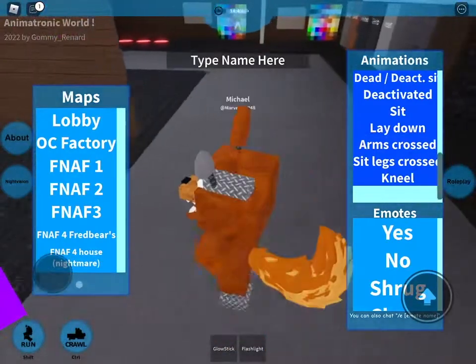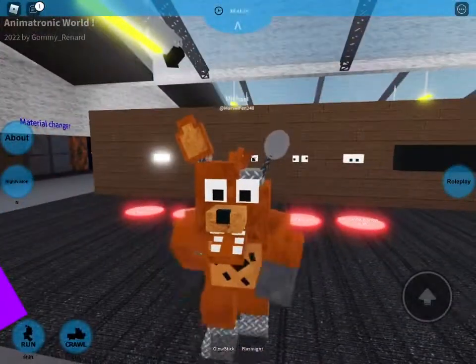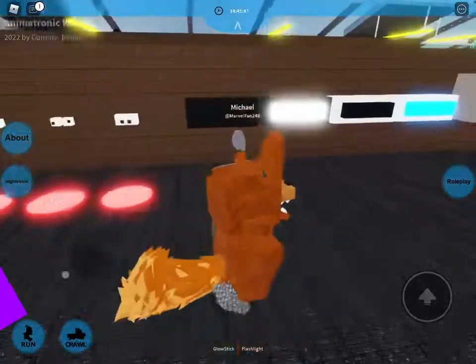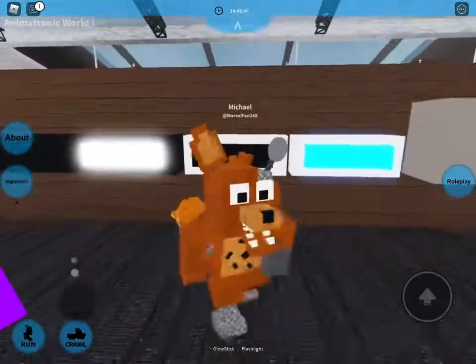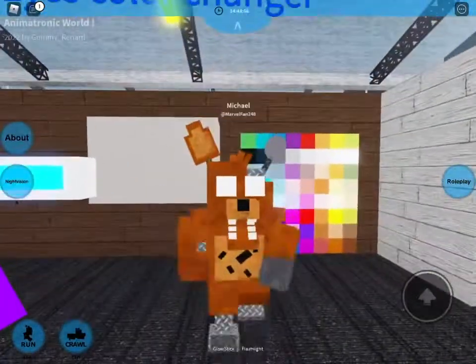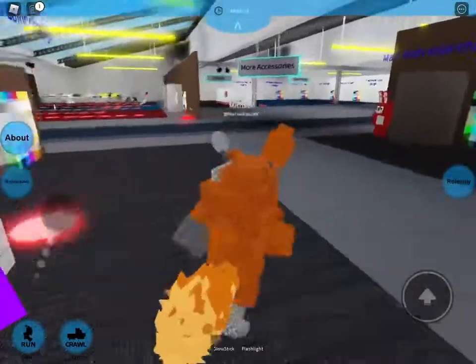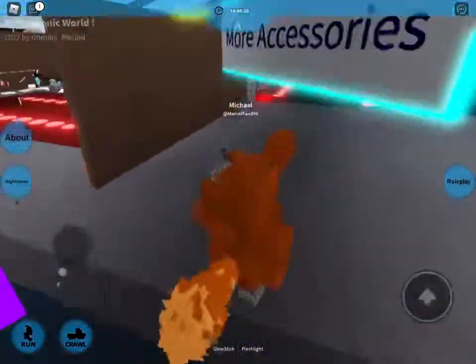Foxy is kind of missing an eye, so he's kind of blind. You want to get the main eyes and go to the very end with white, and then boom — blind.